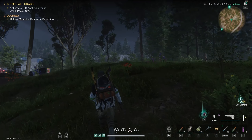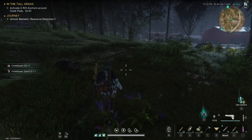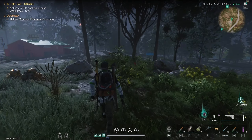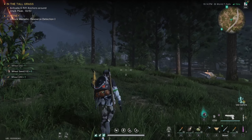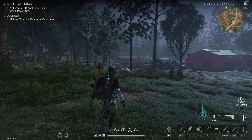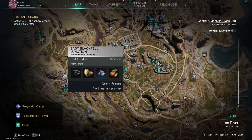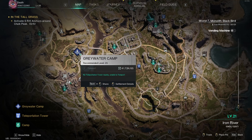Now as we make our way to the farm, you can see tons and tons of resources: honeysuckle, corn, bushes, wheat — everything, you name it, is over here. Now where exactly we are on the map: we are at Winding Ridge Farmlands, just to the south of East Blackville Junction, just to the east of Greywater Camp.